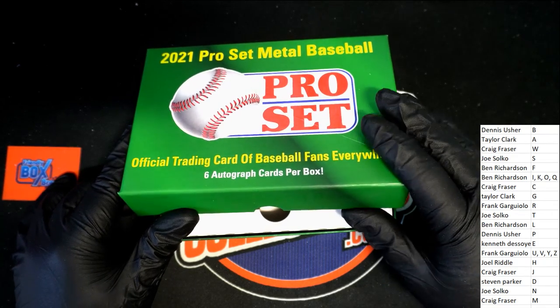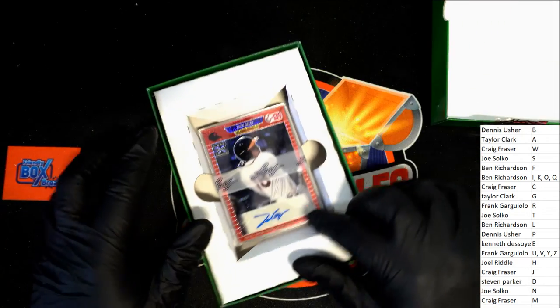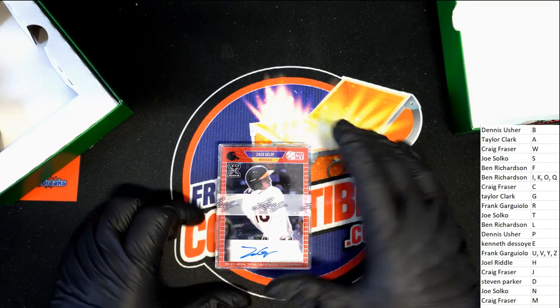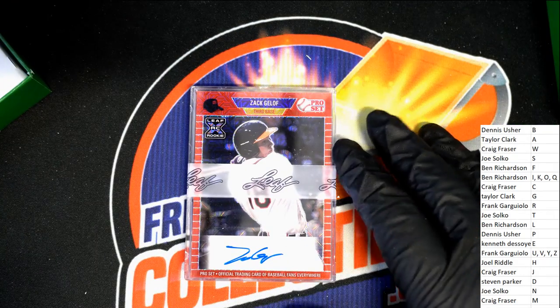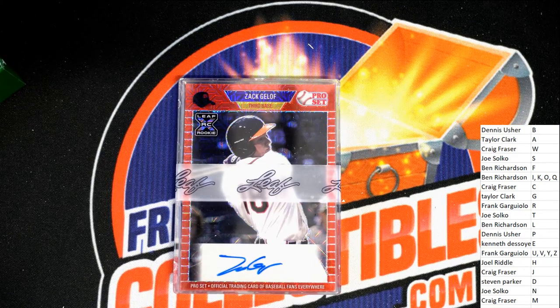The first hit out of a Pro Set is gonna go to letter G owner. Leaf rookie here - Taylor seat.